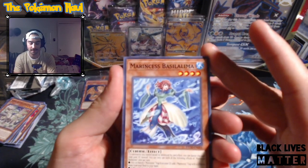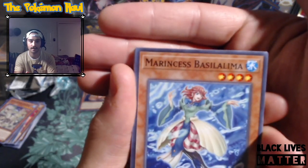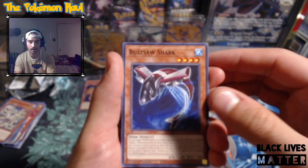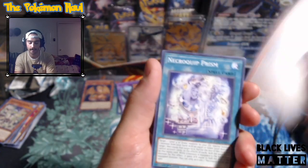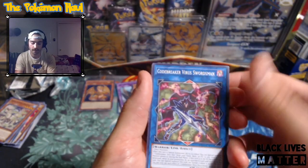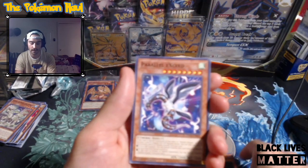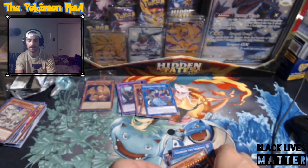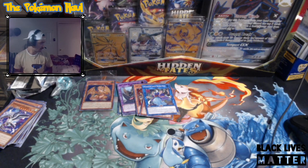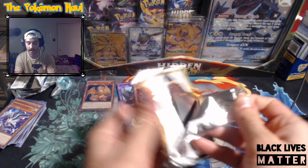Here's another Marincis, Balsamic Marincis, Stairs of Mail, Buzzsaw Shack, Necroprism, Marincis Great Bubble Reef, Code Breaker Virus Swordsman, Nemesis, Red Familiar, Parallel Exceed. Got two more Eternity Codes here and then we'll crack into the Toon Chaos. Hopefully get a Toon Black Luster Soldier - it would be pretty fire.